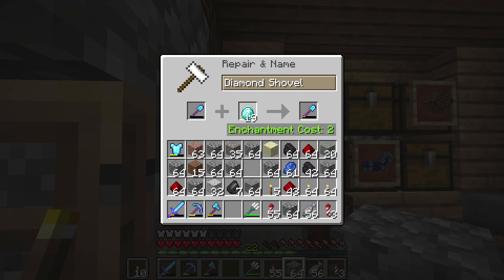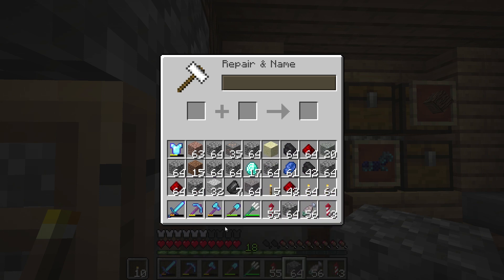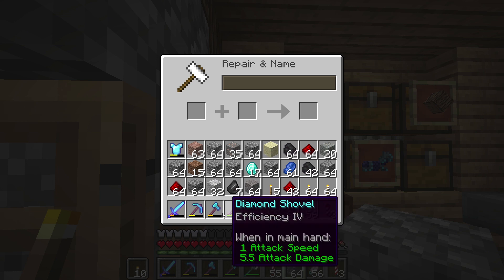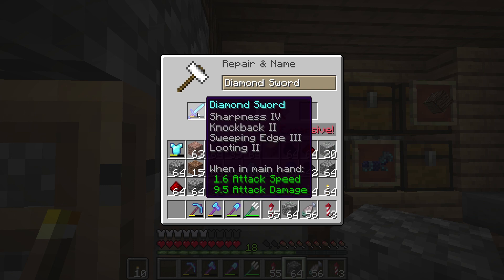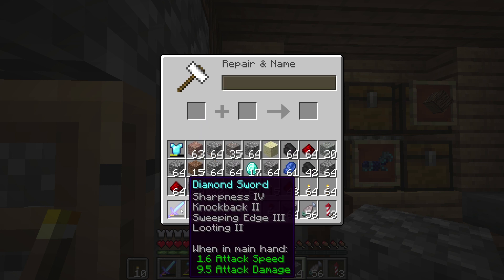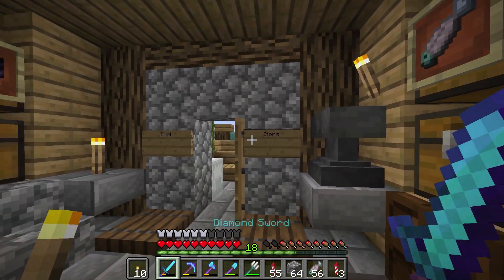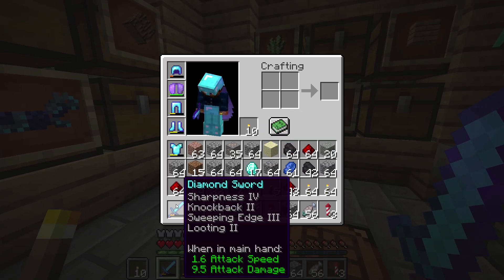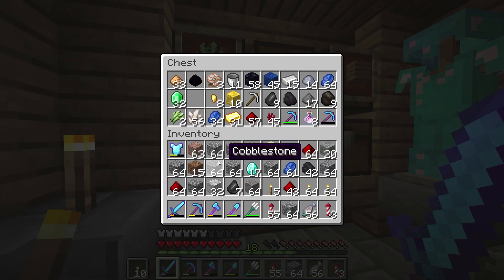I need to definitely throw a couple pieces of diamond on this shovel — I don't want to lose that enchant. My sword definitely needs... Oh no, we can't repair this thing anymore. This thing needs mending. This is such a good sword too. We're gonna have to put it to work, I guess, on its last adventure, because this thing is gonna be dying on us very soon.